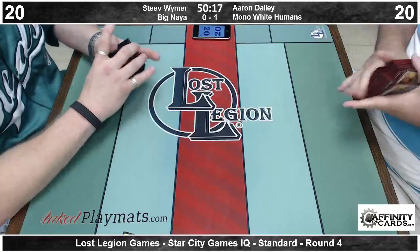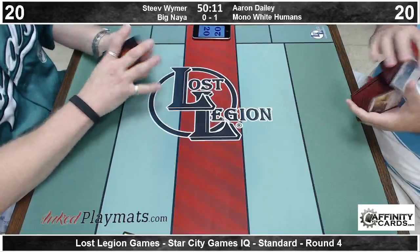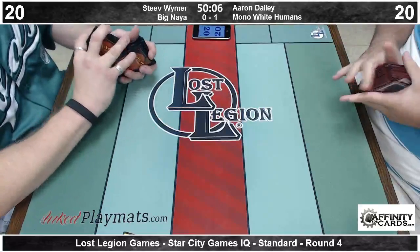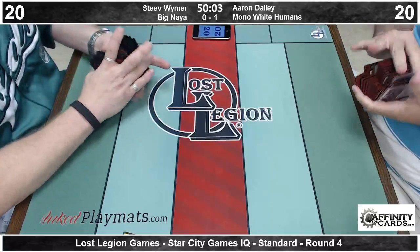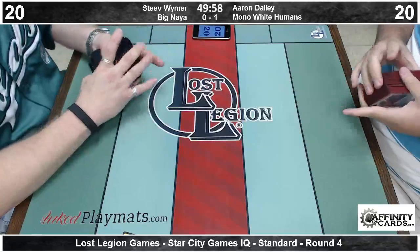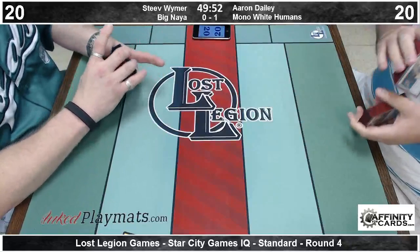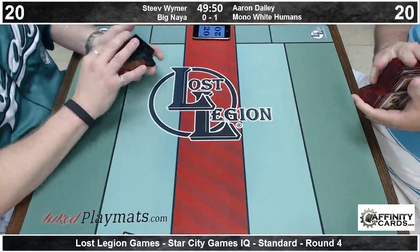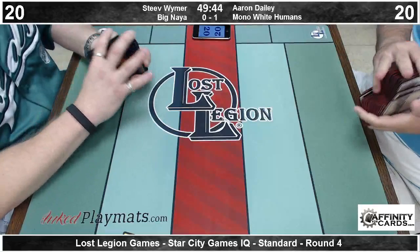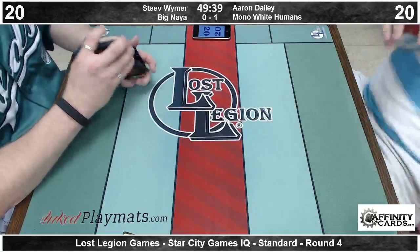Question in the chat — no Mutavault in his mono white humans list? No, he does not have Mutavault, which might be a card availability issue, but I think he just prefers not to. He does have some double-whites in his list — between Precinct Captain and Silverblade Paladin, he does need to hit double-white very early in the game. Plus he's only playing 22 lands, so he can only really afford to play one or two Mutavaults anyway, because you really don't want to be jamming four Mutavaults into a 22-land deck if you're trying to cast double-white spells.